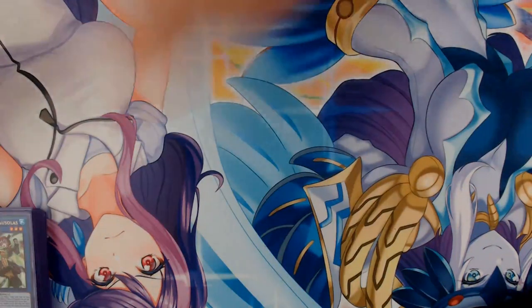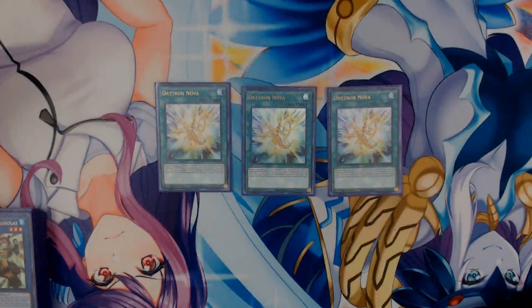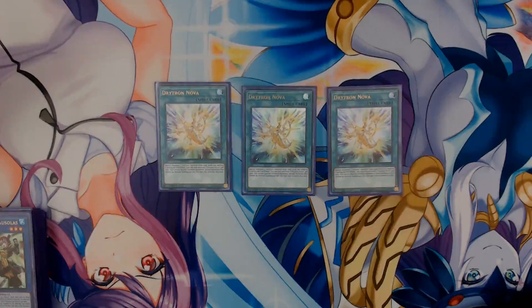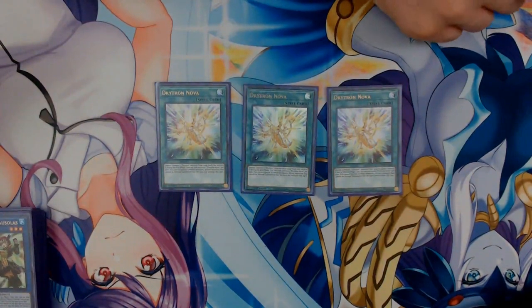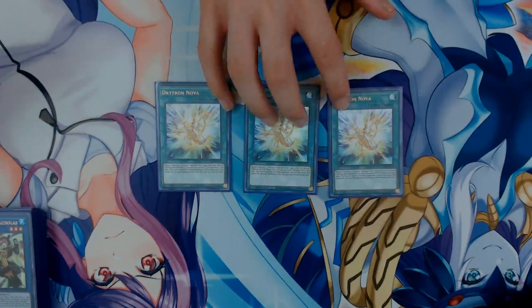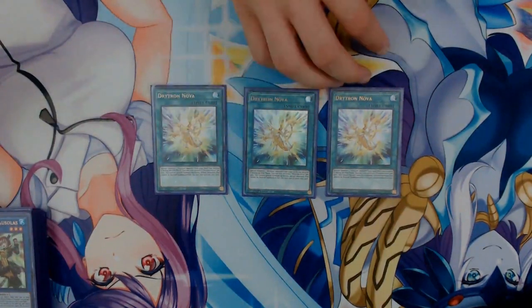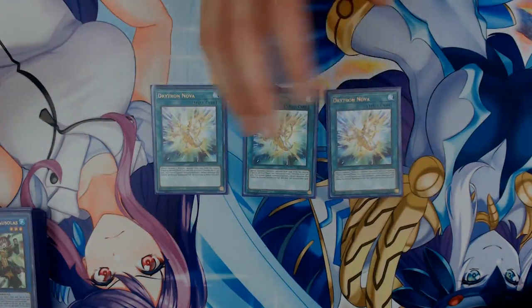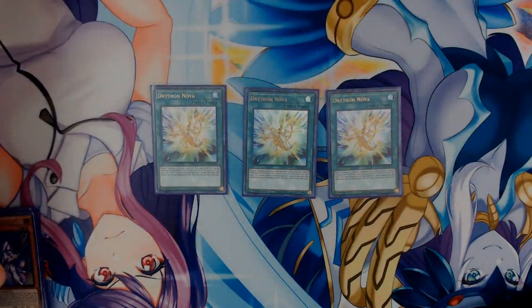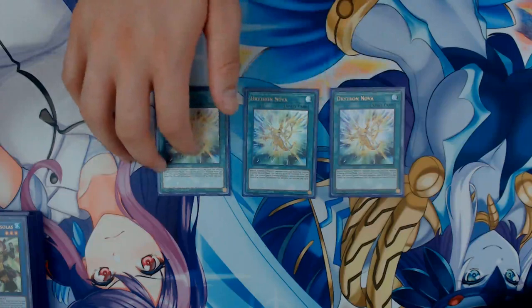First up for the spell cards, we have three copies of Drytron Nova. This card says: special summon one Drytron monster from your deck, but destroy it during the end phase. You can only activate one Nova per turn. You cannot special summon monsters except monsters that cannot be normal summoned or set the turn you activate this card — so it's not saying you can't normal summon, only that you can't special summon other monsters. All extra deck monsters need to be special summoned, so you're uninhibited. The only things you wouldn't be able to special summon are things like Herald, Orange Light, Ava, or Dark Magician and Red-Eyes — but that hardly comes up. This card is so good.